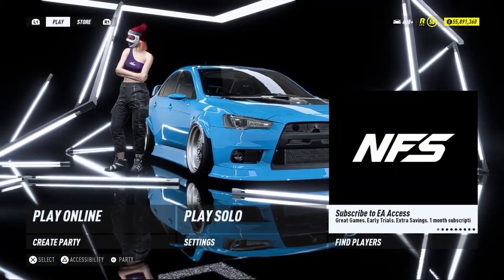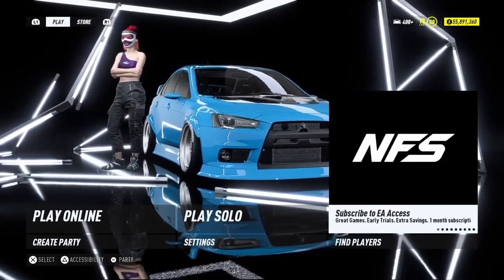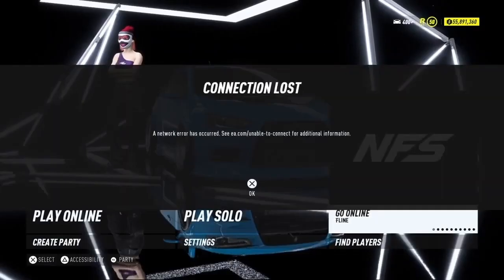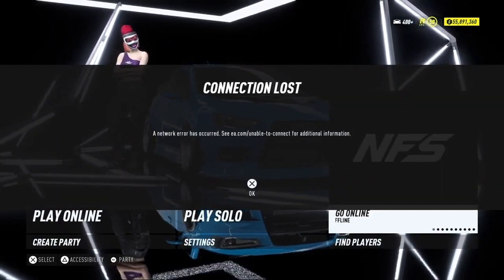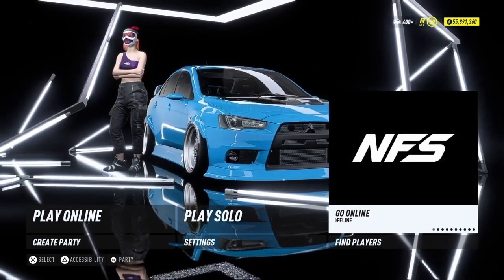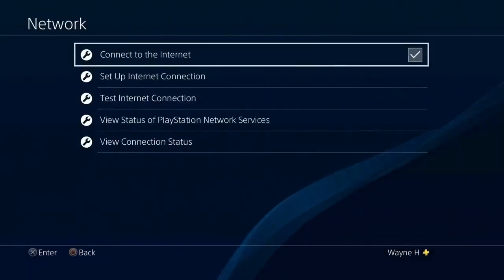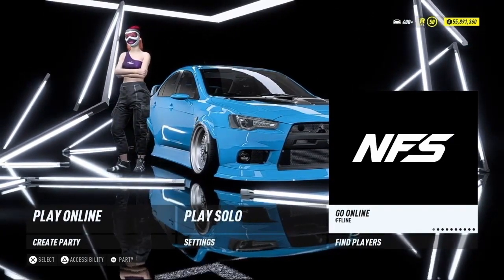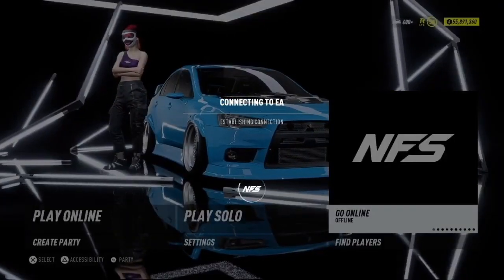Now this is the key step. Go to where it says 'Subscribe to EA Access' and we want to disconnect from the internet — you should get an error message saying 'Connection Lost — Network Error Has Occurred.' Once you're on that screen, connect back to the internet. Look at my money — it says 55 million. Once it's synced, I should have around 56 million. Double-tap again, connect back to the internet, then click Online.